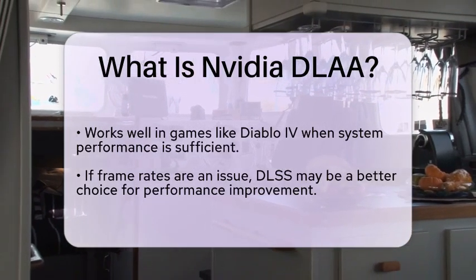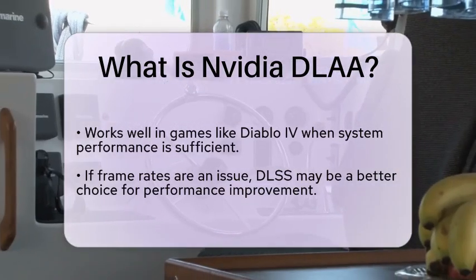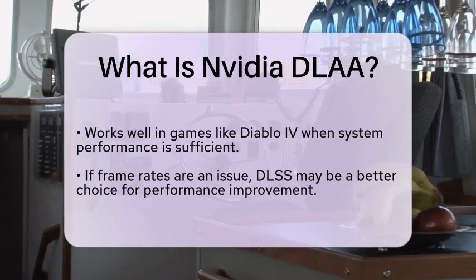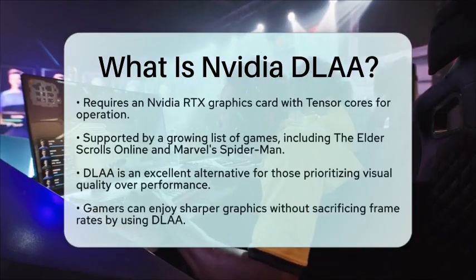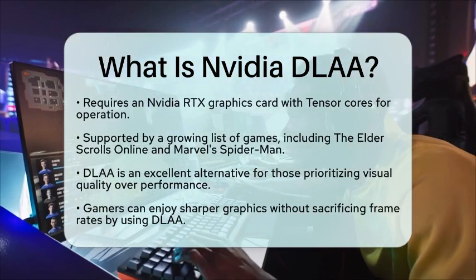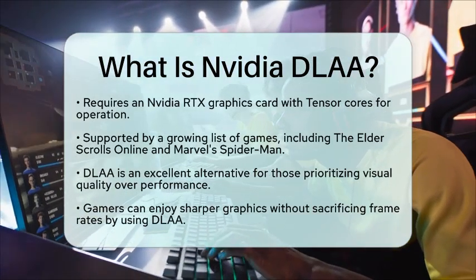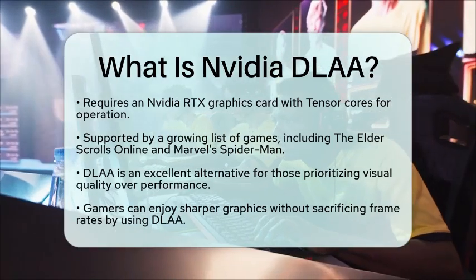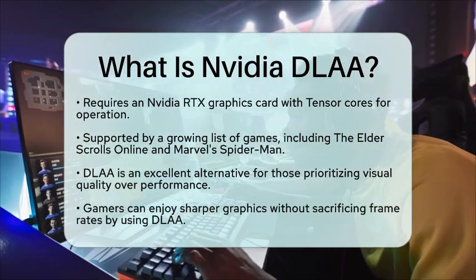To use DLA, you will need an NVIDIA RTX graphics card. These cards come equipped with Tensor Cores, which are essential for running the artificial intelligence model that powers DLA. As of now, DLA is supported by a growing list of games, including popular titles like The Elder Scrolls Online and Marvel's Spider-Man. While DLA does not replace DLSS, it serves as a fantastic alternative for gamers who prioritize image quality over performance gains.